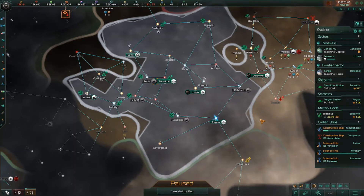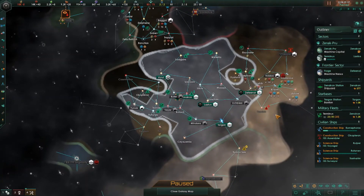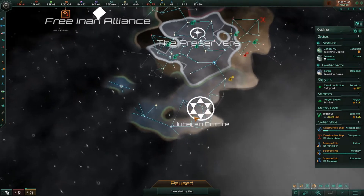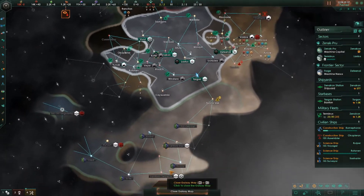Hey, what's going on? This is Mando Crusader, and welcome to episode 6 of our Rogue Servitor campaign in Stellaris. Last episode, I promised war — war against the Jubaran Empire. Also we expanded a little bit here, but that's not important. War! War is much more fun.